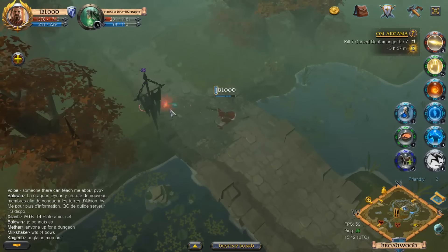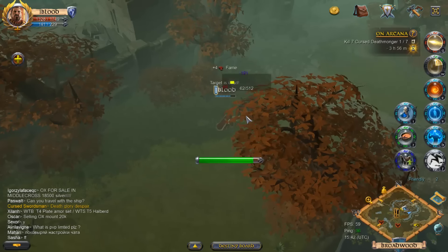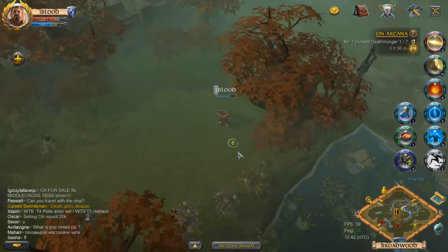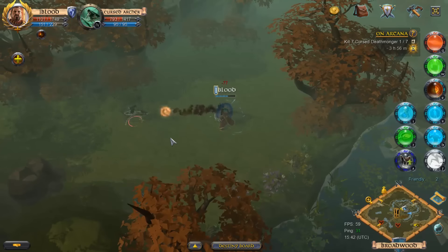I'm going to kill the enemies that aren't even the Deathmongers — for example, the swordsmen — just because they drop some pretty good silver. I kind of want to farm up a little bit here, and I might need to kill them anyway to get to the next one. I'll grab some chestnut logs here. I'm not going to craft or gather a lot in this video — I'm here, so I might as well pick up a little bit while they're right there.